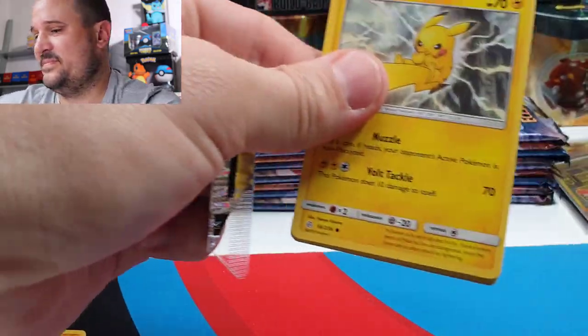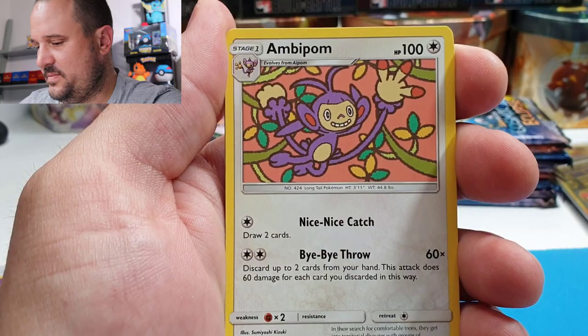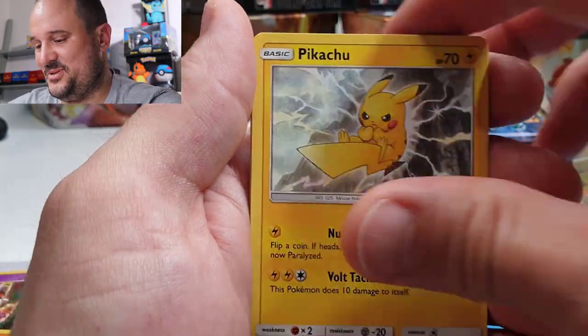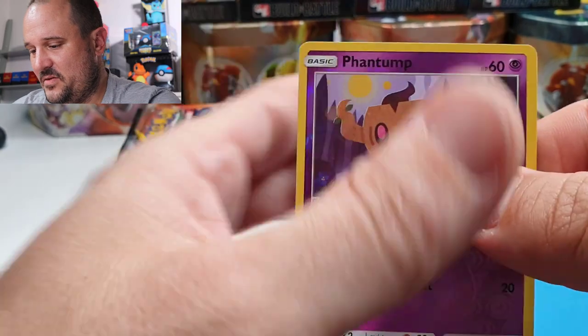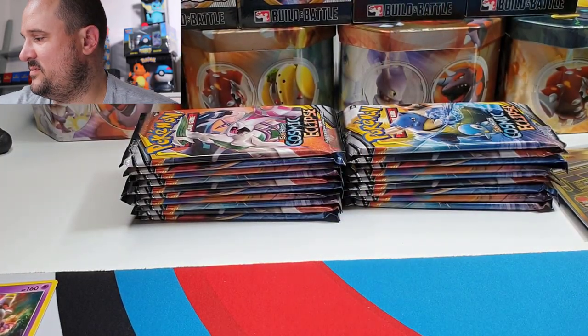Next pack: code card, Fairy Energy, Hisuian, Lana's Fishing Rod, Absol, Pikachu, Teddiursa, Nosepass, Litleo, Flabébé, the Phantom, and a Weavile. Regular rare.